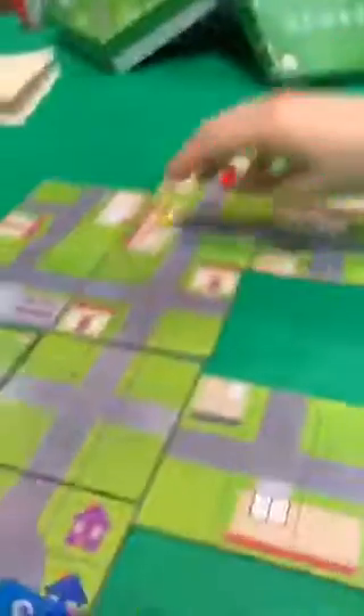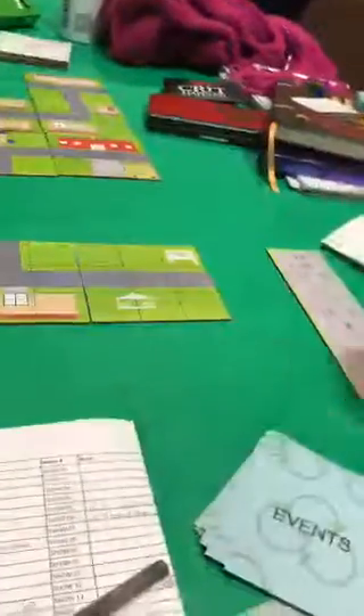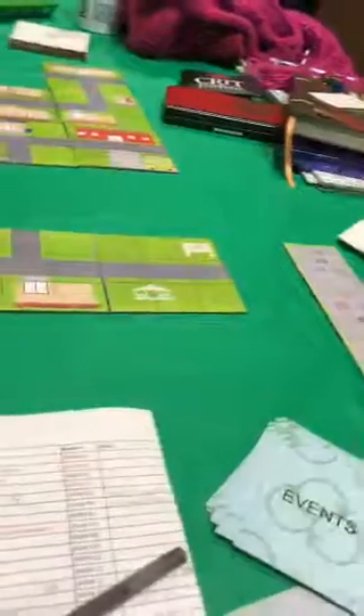You still have one space to move, so you can actually leave the consignment store if you want. When you roll a five or a seven, you get the event plus you still get to move either five or seven, unless the event says otherwise.